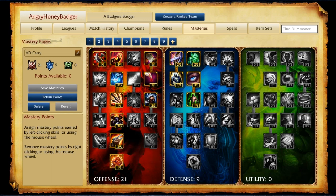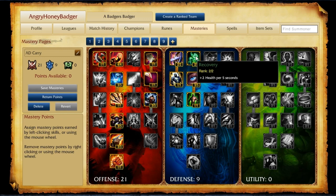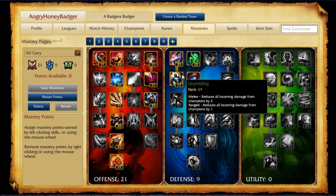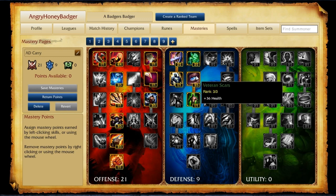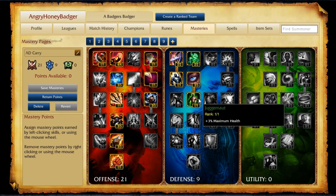In the Defensive Tree, at the very top we have Block with 2 points to reduce incoming damage from basic attacks by 2, and Recovery to give a little health every 5 seconds. Tier 2 has 1 point into Unyielding — as a ranged champion, reduced damage from all champions is a nice defensive boost — and then 3 points into Veteran Scars for 36 health. Below that is Juggernaut for 3% maximum health, nice to have for a champion that typically won't be building any health items.